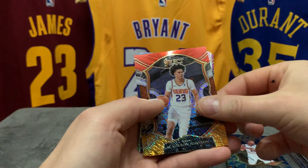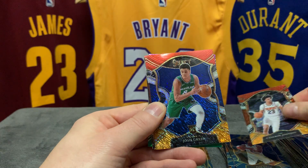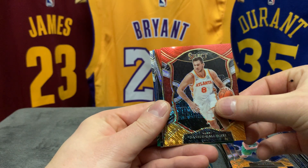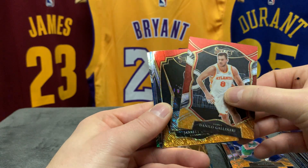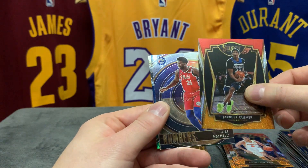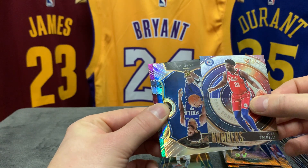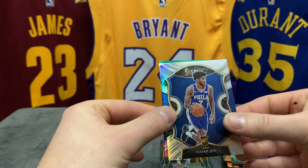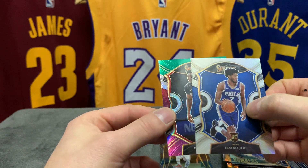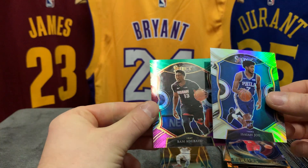Our first shimmer is Cameron Johnson — I hit lots of Cameron Johnson and I like him, so no problem. Second shimmer: Josh Green. Third is gonna be Danilo Gallinari, and our fourth is a premier level Jared Culver. What do we have here — a numbers insert Joel Embiid, and we have a true silver, that's gonna be Isaiah Joe for Philly. And we have a green, white, and pink Bam Adebayo. I don't think this one is numbered — the teal ones are numbered. Nope, it's not. That concludes the break.